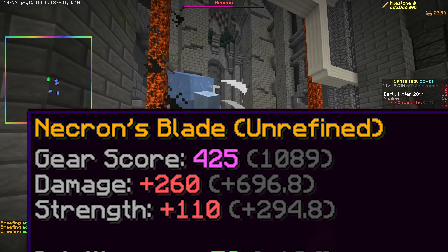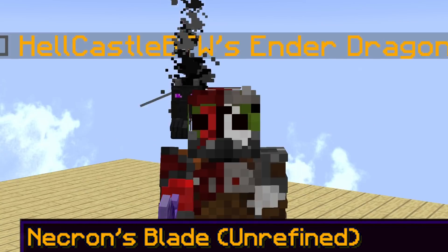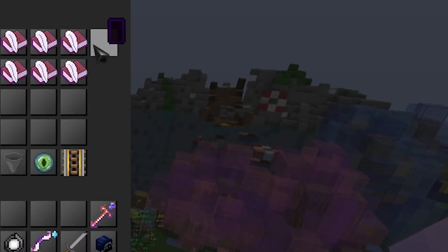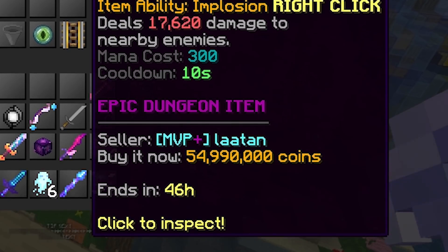But what does 'unrefined' mean? The sword is unrefined because you can refine it using Necron Scrolls. Necron Scrolls are dungeon chest drops from S-plus runs and allow you to add an ability to your Necron Blade, and each of these abilities costs 300 mana with a 10-second cooldown. Each of these scrolls will set you back approximately 50 million coins as of recording.